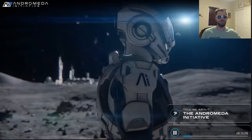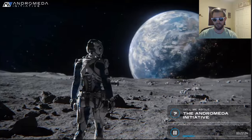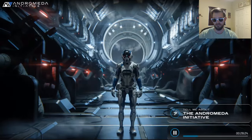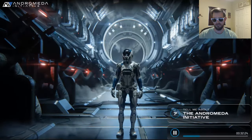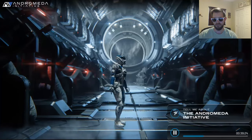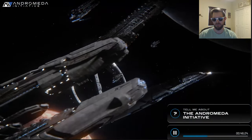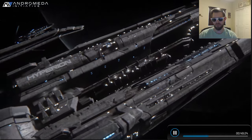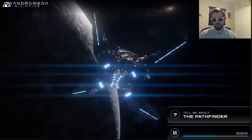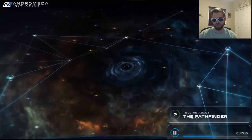This is a one-way trip. Six hundred years from now, you will awake from cryostasis on the outskirts of the Andromeda Galaxy. Most of you will be aboard the Hyperion, while the rest will travel on the Nexus. In addition to Hyperion, three other Arcs, each harboring a separate species, will depart the Milky Way at the same time. Each Arc will be assigned its own Pathfinder — a blend of elite soldier, scientist, and guide — who will be tasked with finding a new home on one of the golden worlds that our long-range sensors have identified within Andromeda's Helios Cluster.